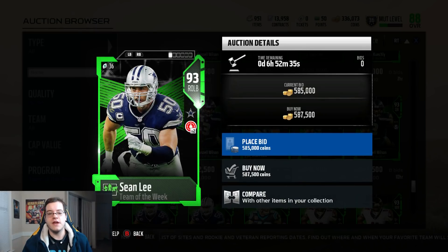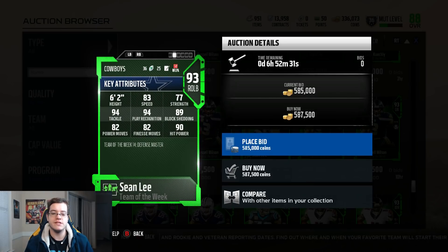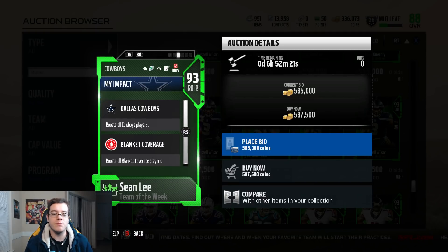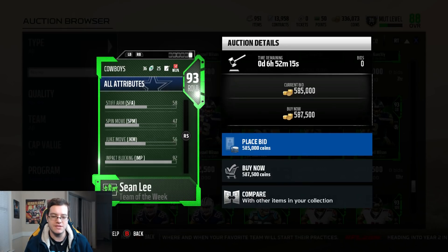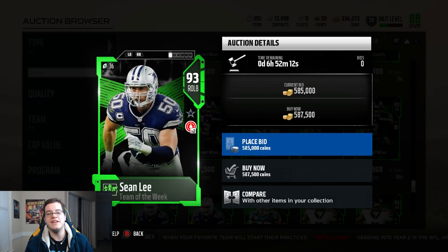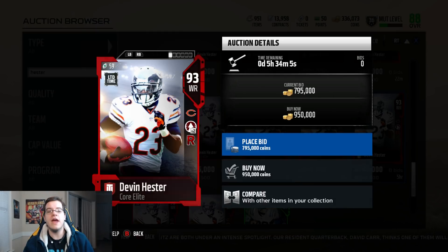Comparing Ben Roethlisberger to Russell Wilson from last week - Russell Wilson is the runner, Ben is the thrower. Here is the 93 overall right outside linebacker Sean Lee with 83 speed, 77 strength, 94 tackling, 94 play recognition, 89 block shed, 82 power move, 82 finesse move, and 90 hit power. Sean Lee has blanket coverage - I want to see what his zone coverage is, because if it's at 90 that would be a tease, since he probably won't even hit the 91 threshold even with Cowboys or blanket coverage chemistry.